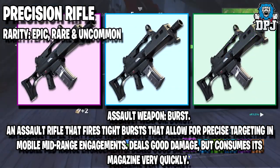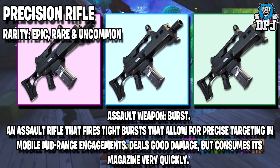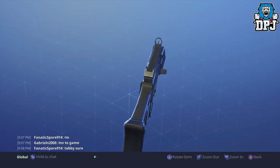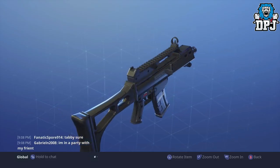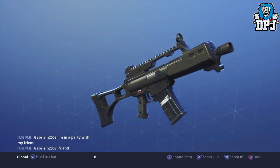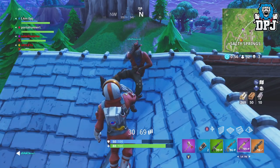Next up we have the precision rifle — an assault weapon that fires tight bursts, allowing for precise targeting in mobile mid-range engagements. It deals good damage but consumes its magazine very quickly. This weapon comes in legendary, epic, and rare variants. We all know the burst AR in the game right now is very inconsistent — sometimes it works amazingly, other times it misses things right in front of you. I'm hoping this burst weapon shoots much quicker, though its range may be shorter as a trade-off.